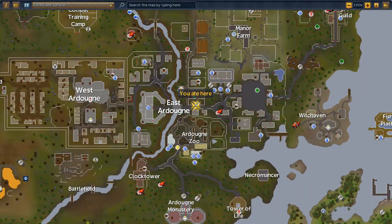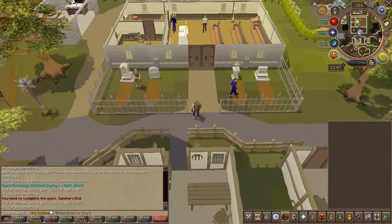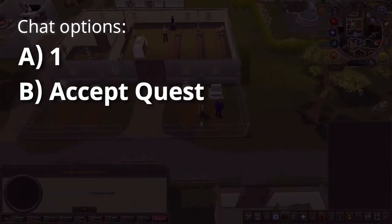To begin the quest, head to the area located here on the map. Speak to Consul Halograve and choose the chat options on screen.